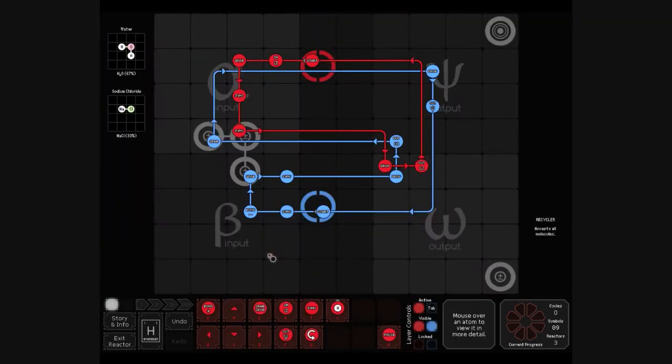What I've done here is I have red come down and let blue unbond. Then red will take away the chlorine and the oxygen while blue will take away one of the hydrogens and bring them down to the recycler. After that, blue will come around, pick up the extra hydrogen, drop it down here, and it will go off to the next reactor.